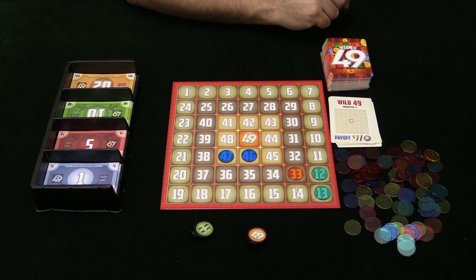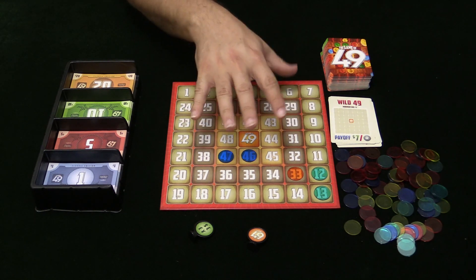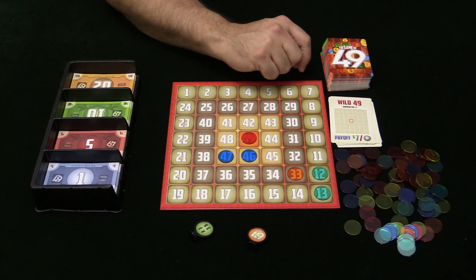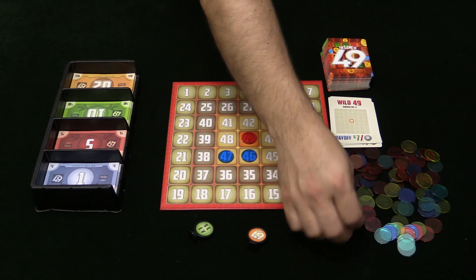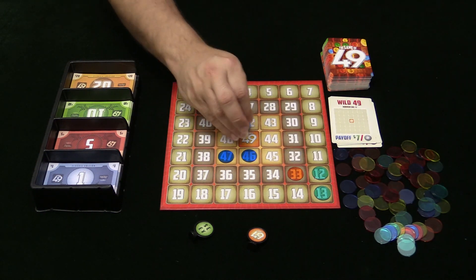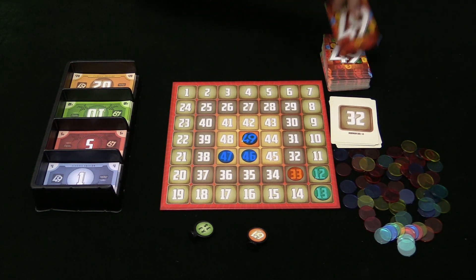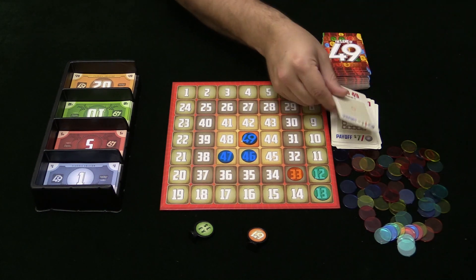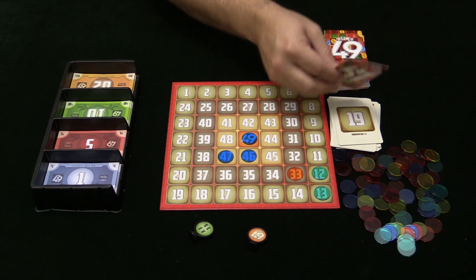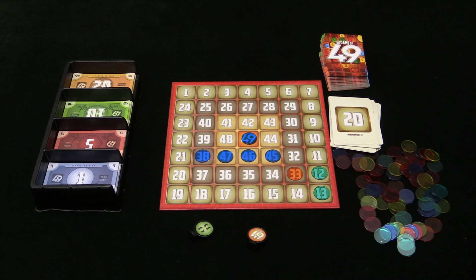Every now and then you're also going to draw one of these cards, which is the wild 49 — the very center of the board. This one is slightly different from the other wild cards, because having won this spot does not guarantee you that spot. If another wild 49 comes up later and is won by a different player, say blue, then blue could actually kick out red and take that spot over themselves. You continue doing this — flipping cards, bidding on them, possibly getting payoffs — until someone gets four in a row, and you've got the winner of the game of 49.